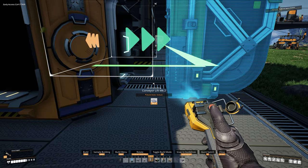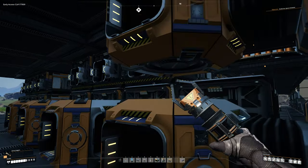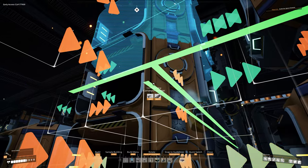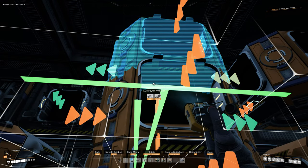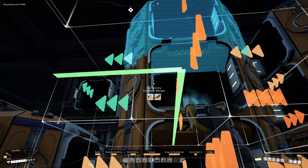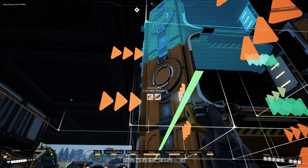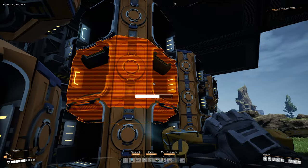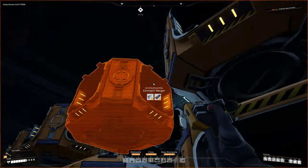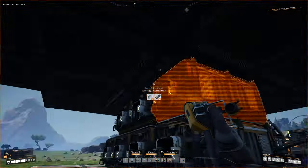Grab a conveyor lift, hit E to make sure we're using a Mark 2, then keep doing this all the way across. It doesn't matter which way the placeholder faces since we're deleting it, but the top one's blue arrow must face this direction. Keep continuing that pattern all the way across. This is a little complicated down here but if you've been following the tutorial it shouldn't be a problem. We're still not going to add the belts in here because we're not ready to get all this stuff moving just yet.